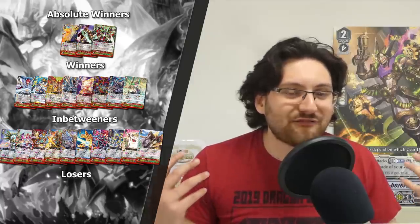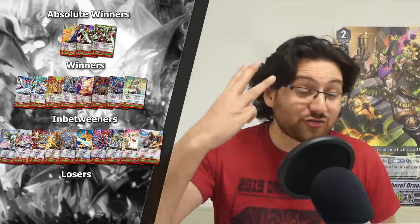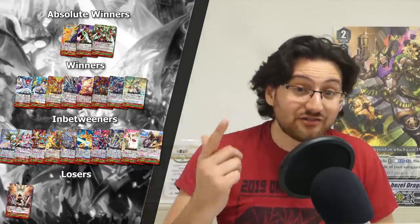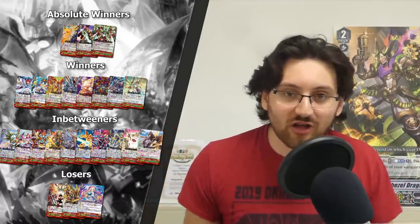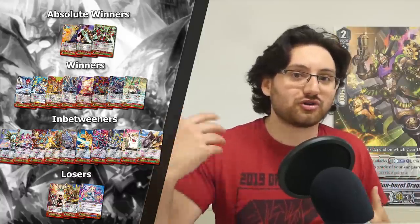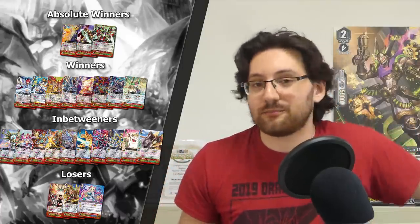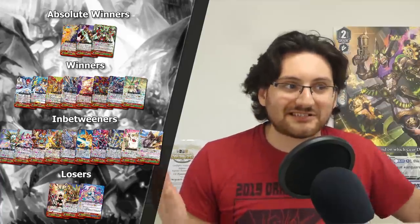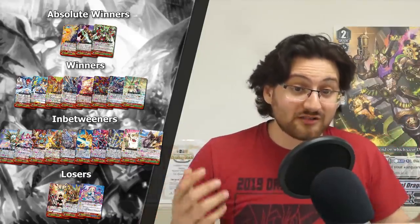Now for the losers category. These are basically the strides that are very weak and probably not going to be run in their respective clans, as they do not really function in what they're supposed to do or what the clan needs. We've got three cards in this category: the ones for Angel Feather, Narukami, and Bermuda Triangle. The one for Angel Feather basically doesn't do anything — yes you can heal, yes you can heal a lot, but the clan doesn't need more stall. It has enough. Angel Feather needs more aggression; they need more powerful strides that can do something. This new Raphael Mitra doesn't help with that — yes it's probably good support for Angel Gize, but the clan doesn't need more Gize support, it needs more Angel Feather support. Sadly they got the short straw.